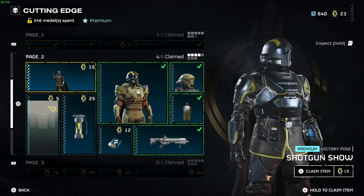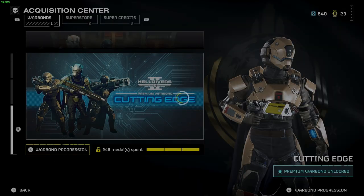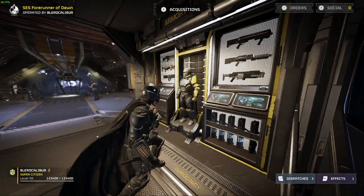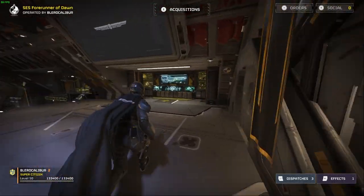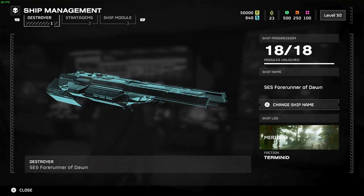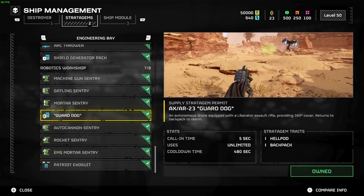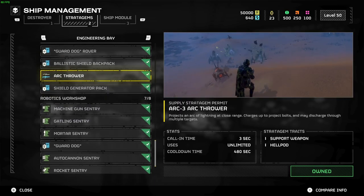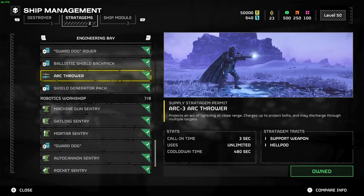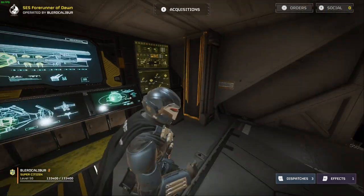Because we were able to take a strike from the Tesla Tower, what does this mean for somebody using the Arc Thrower? It's the exact same thing — it will take 5 shots of somebody continuously hitting you with the Arc Thrower in order for them to kill you.